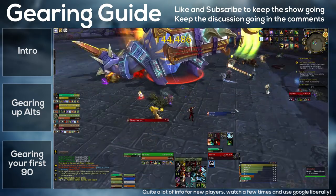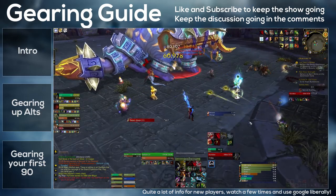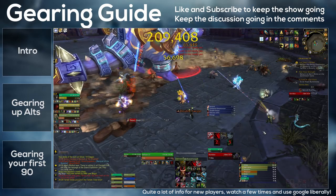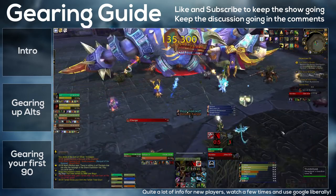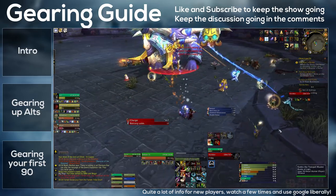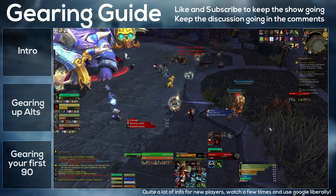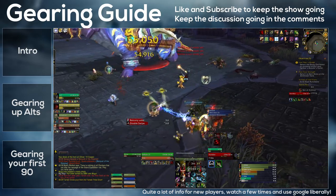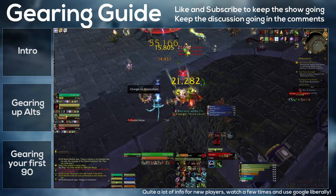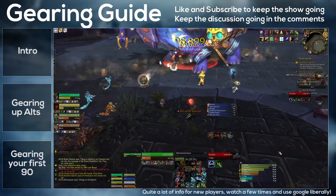A combination of those above steps will get you lots of gear, pretty much without even having to step into LFR. Your gear level by doing these steps will be high enough to enter the Throne of Thunder Looking for Raid, which rewards 502 epics and some valour points. Depending on how things go you might even be able to enter the Siege of Orgrimmar LFR, although you'll definitely need to do some Throne of Thunder first. If you're really having item level problems you could try the old 5.0 LFRs, but honestly I don't think it's worth it.